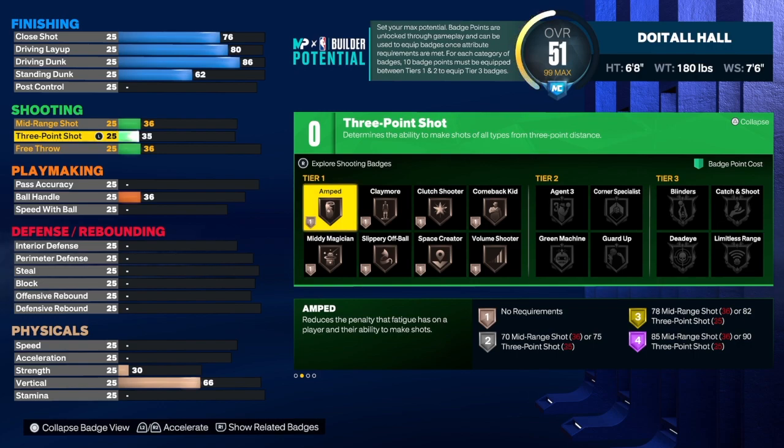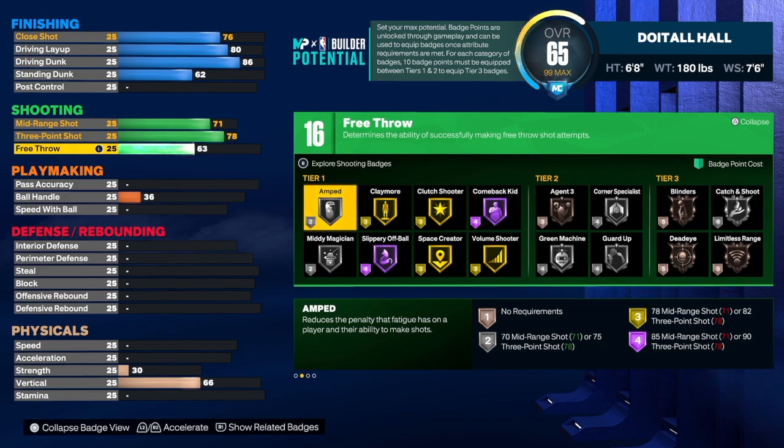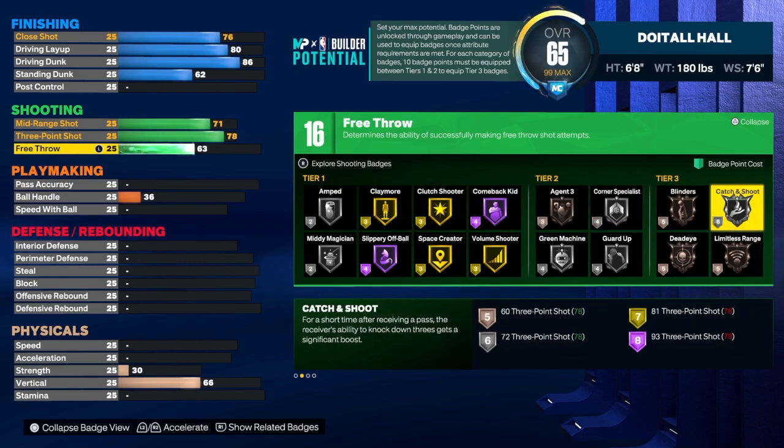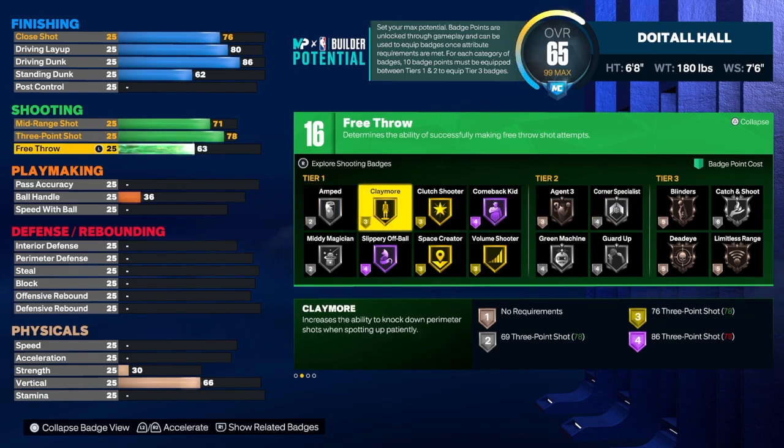This build can shoot — no doubt about it. The three-point shot is a 78, and a 78 is good in my opinion. You can take it to a 79, but we want to use those attribute points elsewhere, so we left it at 78. For the mid-range shot we're going to get that to a 71, and the free throw is a 63. We get 16 shooting badges, which I think is good for this build because you are out there to finish and play great defense. We're going to use catch and shoot, corner specialist, agent, and claymore — those are the main badges.